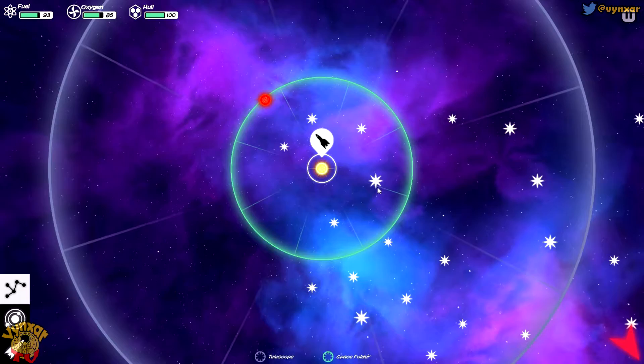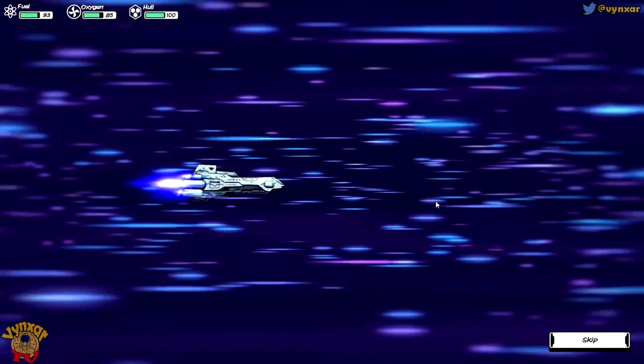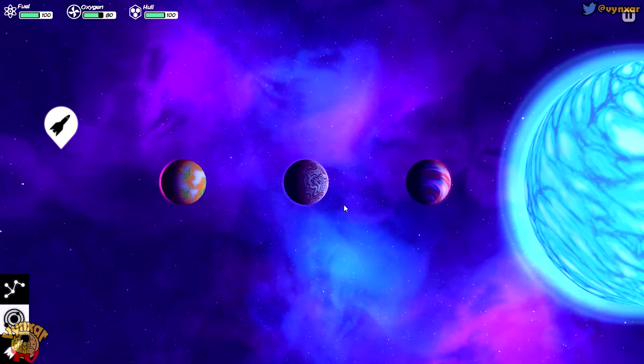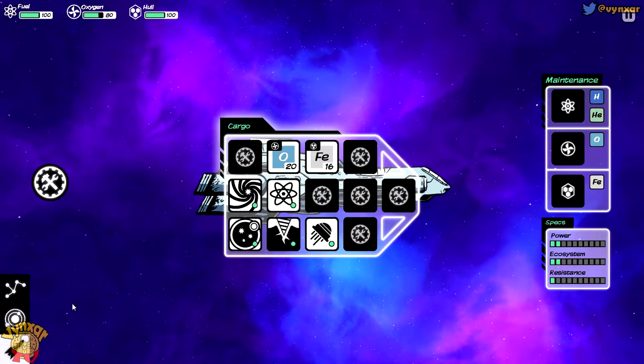Let's aim for this supernova here, which is not that far. When landing on a planet, you are most of the time able to meet aliens. When I dropped out of lightspeed, I found myself directly on course for a small moon - there was no way to change course fast enough, but I didn't eat it. I went right through it. It was a giant ball of liquid helium. I rocked back around it into its orbit and siphoned off more fuel than I could ever use. That was some good luck!